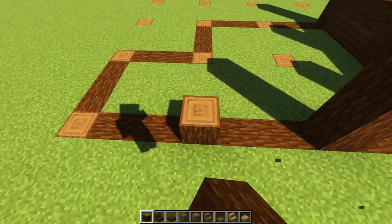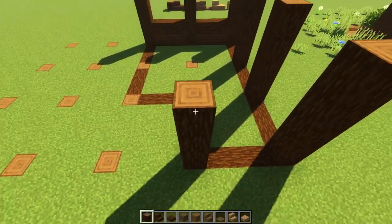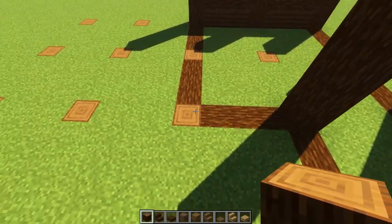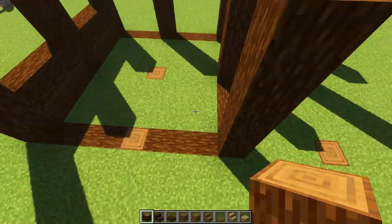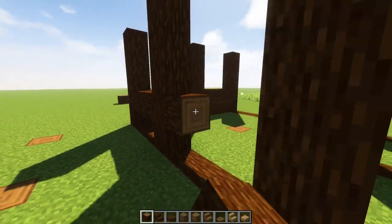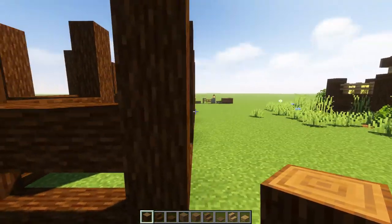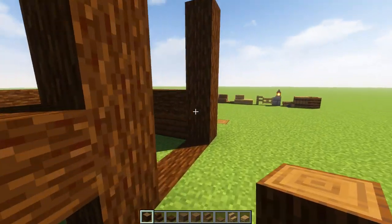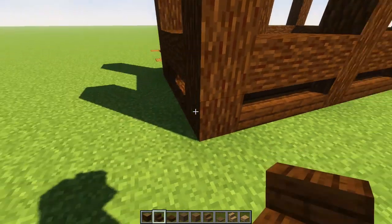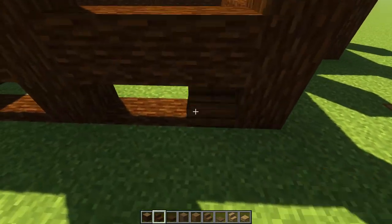Space of three, up by five, space of three, up by five — giving it another space of three, another up by five. We continue all the way around like this. Then we do a little beam and cross beam at this level going all the way around, cross beaming all of these. Then grab our stairs and face them down, covering all this up.